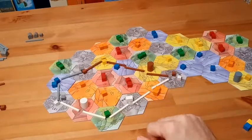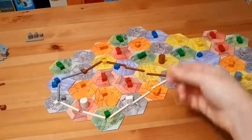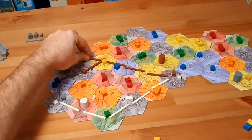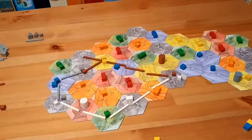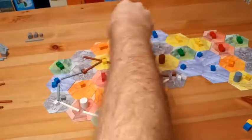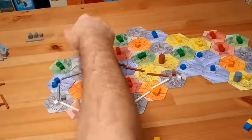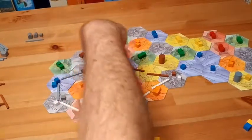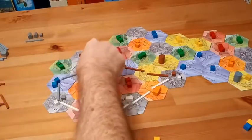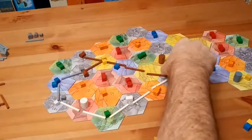It's brown's turn. Brown goes to a white tile, takes the cube, and builds right away. It builds from a gray city to the white territory. That connects the city to two towns, so it gets a small house there. Another city is also connected to two towns. The cubes are updated and the paths branch out.